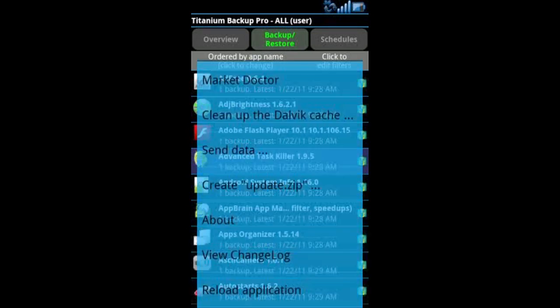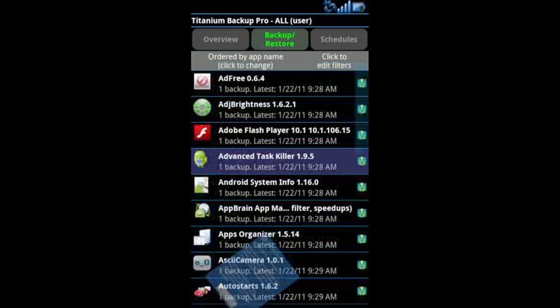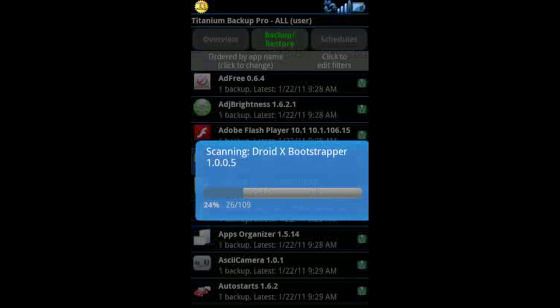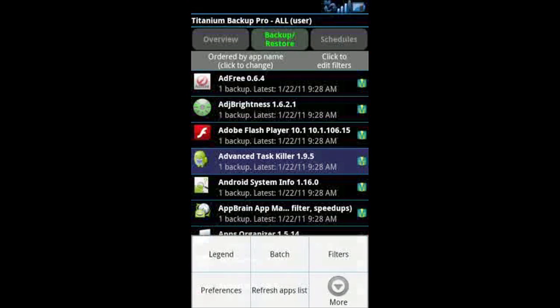Let's open up preferences. Another thing you might use a lot is Market Doctor. When you run this it'll basically scan your current apps and attach them back to the market. Sometimes when you're flipping around ROMs it'll disassociate them, and this will correct it. Currently I don't have any problems so nothing needs to be done.